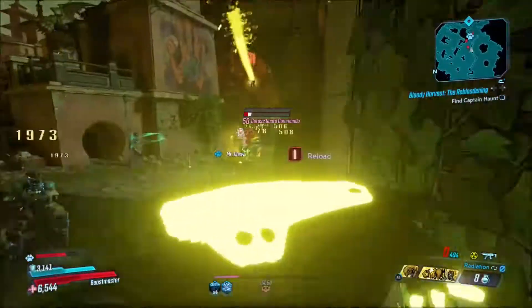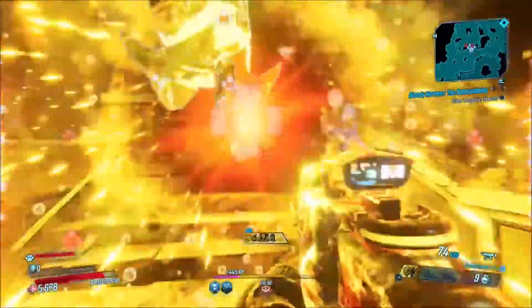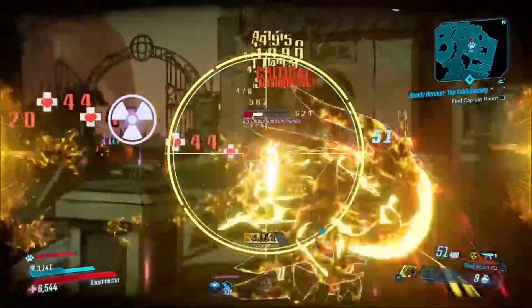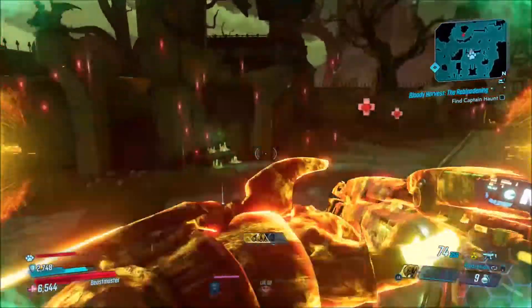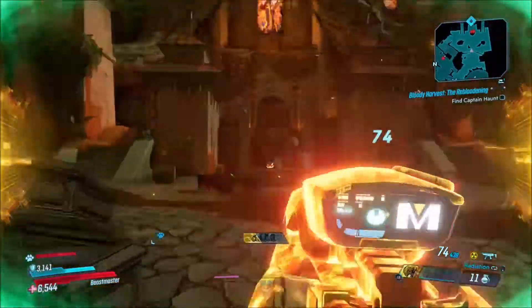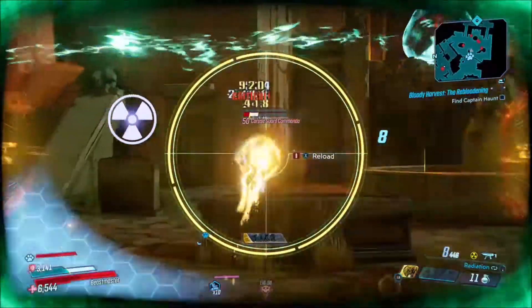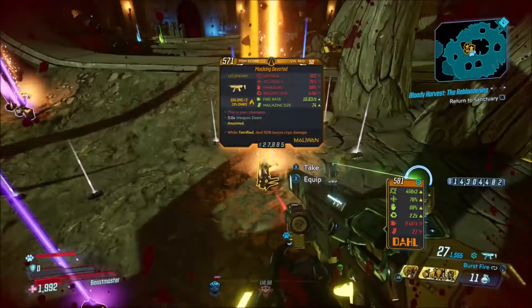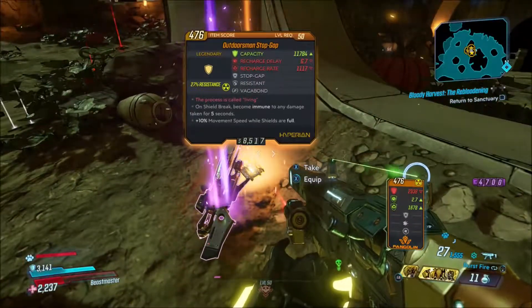This weapon can drop randomly from any source, but it has an increased chance to drop from Captain Tron. Don't confuse him with Captain Hot — they're completely different. Captain Tron is on Athenas, found at the very end of a story mission and very easy to find.